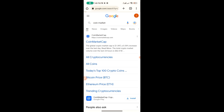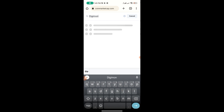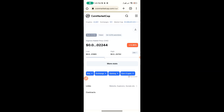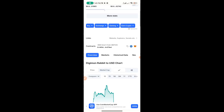On CoinMarketCap, choose the first option. The name of the token we want to get is Digimon. Here's the token right here — click on that token. Then you're going to scroll down to find the contract address. You need the contract address, so hit on the copy icon and copy it. Now that you've gotten the contract address for the right token, you are safe.